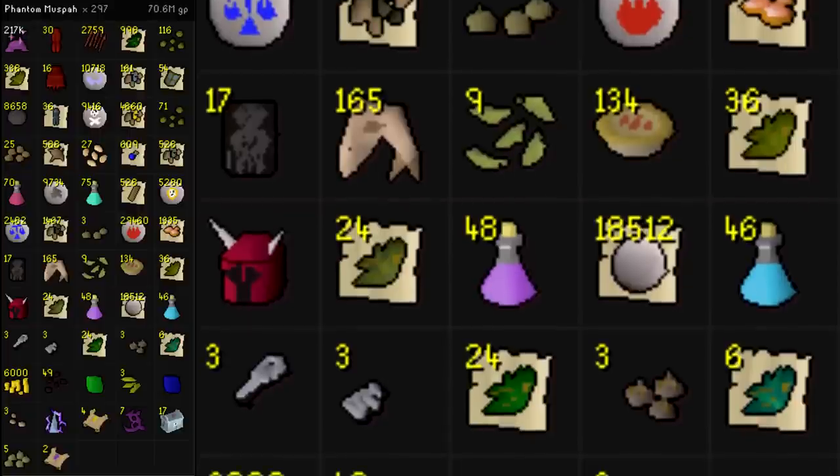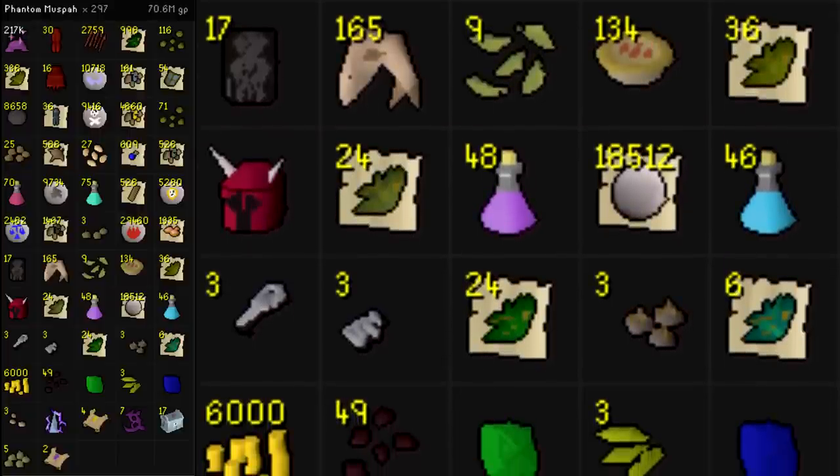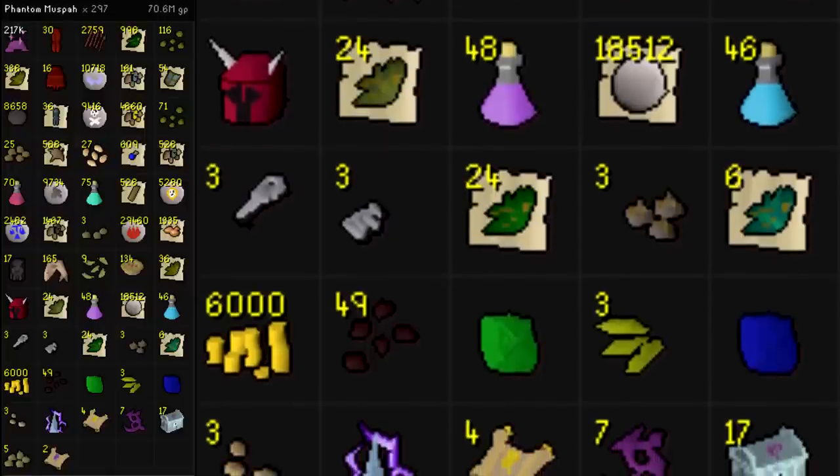The drops that are really good for me are definitely the Snapdragon and Torstol seeds, because it saves me from having to farm them for brews and restores.